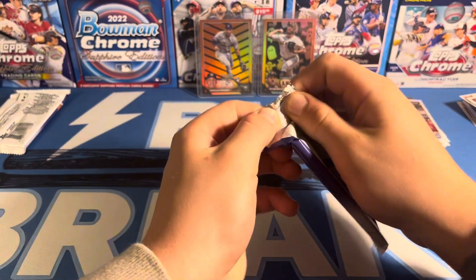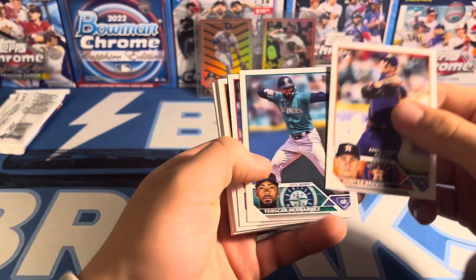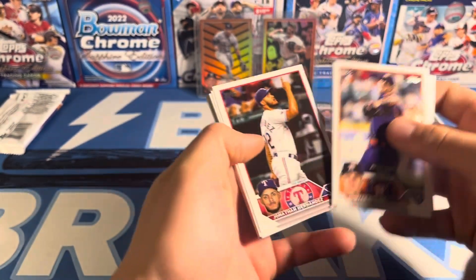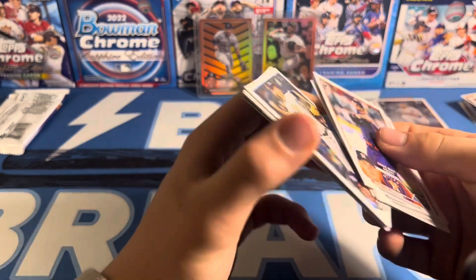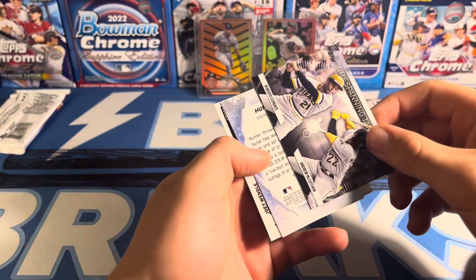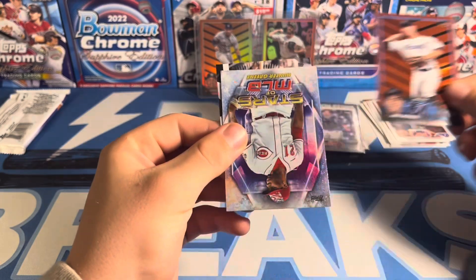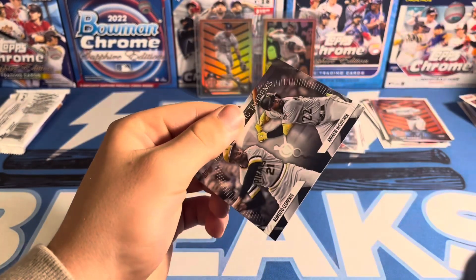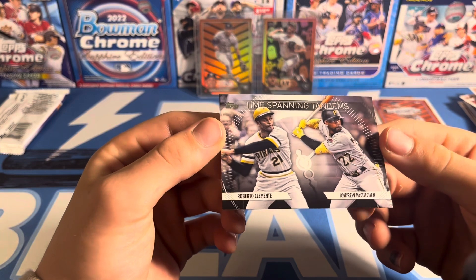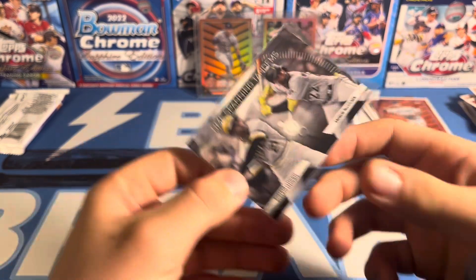Two packs left in this one. Hunter Brown debut. Senga debut. Joey Wendell is the Black and Orange. Hunter Green Stars of MLB. And Time Spanning Tandems — Clemente and McCutcheon. That's actually a nice card in my opinion. I like that cool insert.